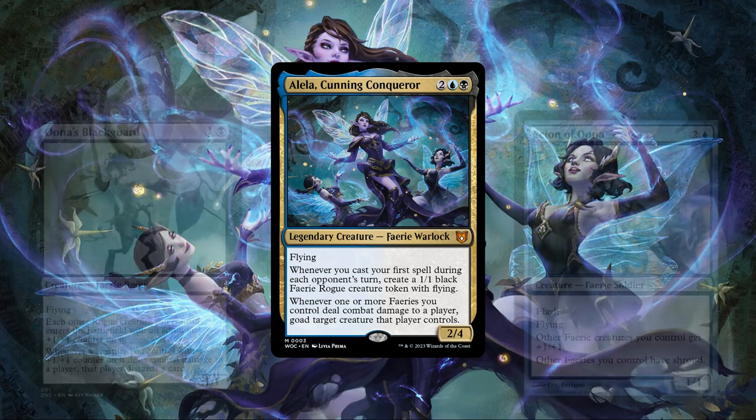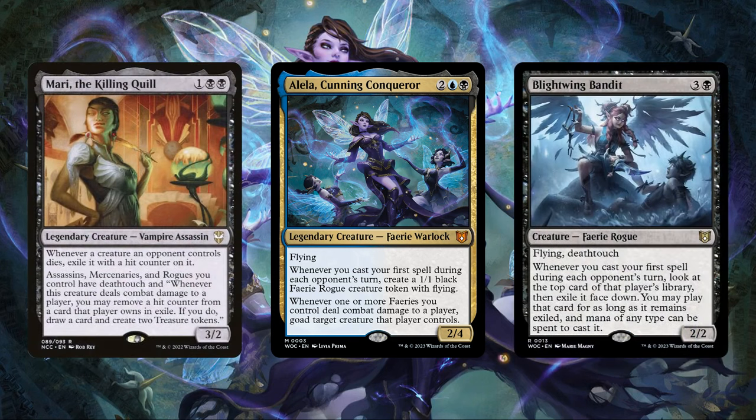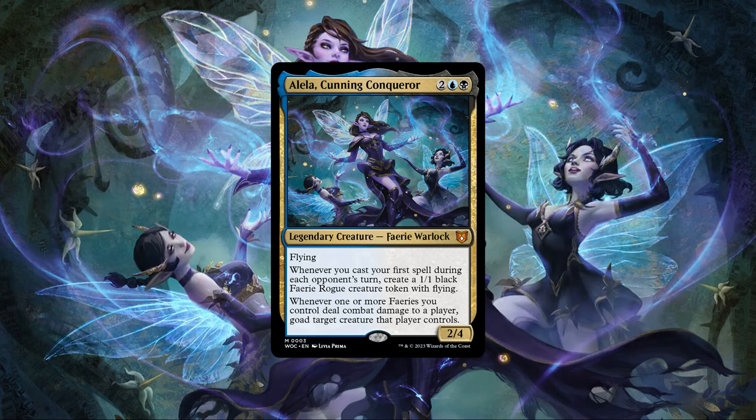And speaking of payoffs, we'll of course be running support pieces for both fairies and rogues to make our 1/1 tribal flyers even more dangerous via buffing their stats and granting them additional keywords and abilities, as well as ways for us to take advantage of our tokens' evasive nature to generate the card advantage and ramp we'll need to keep casting our spells, leaving us with a deck that can overwhelm our opponents with a ceaseless torrent of spells and airborne bodies before they even know what happened.